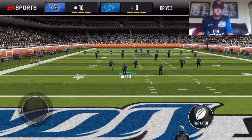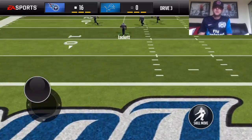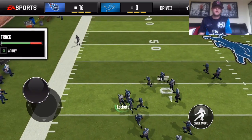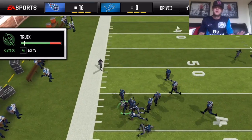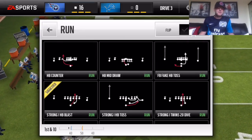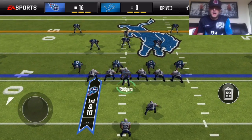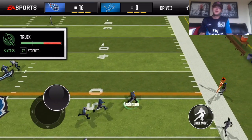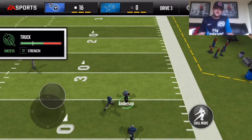A decent kick returner nonetheless, because what do you need? You need a kick returner to get you some decent yards — getting out to the 30, getting out to the 40, that's pretty good. That gives us a good head start and then CJ will bring it home for us every time. I'm pretty happy with him, pretty happy with the card. Didn't obviously get back for a touchdown, which would have been awesome, but still a pretty good card nonetheless. That is the Tyler Lockett gameplay — thank you for checking this out and stopping by, it has been a pleasure.